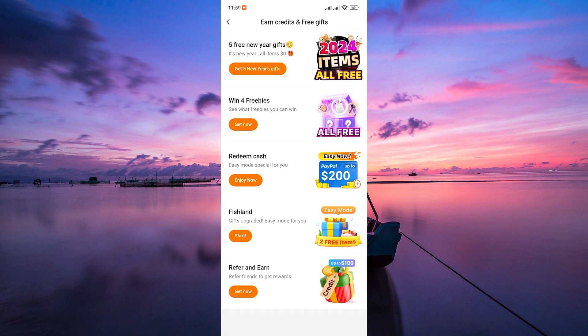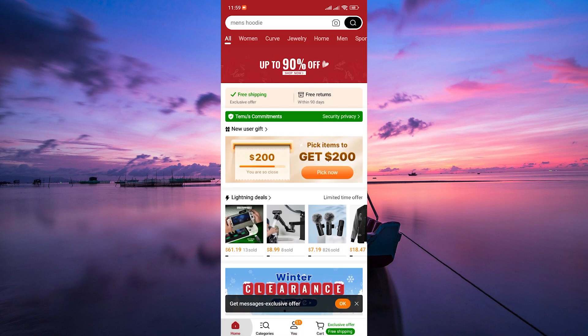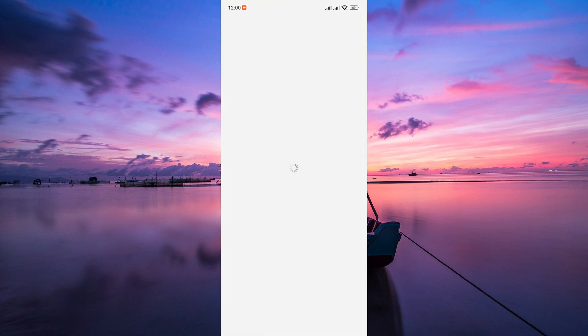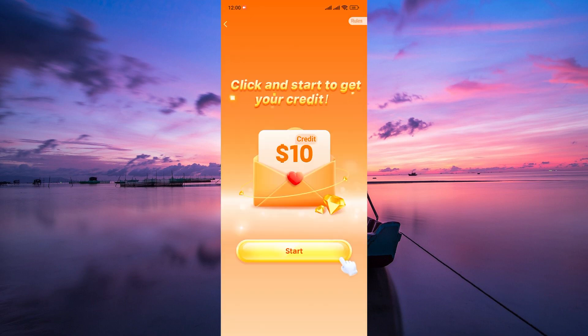Temu offers various tasks or activities to earn credits. The task we are interested in is the Lucky Flip section — tap on it. If you don't see this feature, go back to your home screen and use the search bar to search for Lucky Flip. The Lucky Flip involves virtual flips to earn diamonds. To earn a $10 credit, you'll need a total of 750 diamonds.